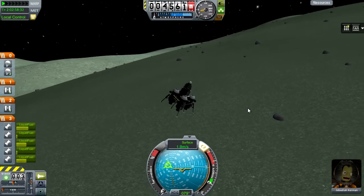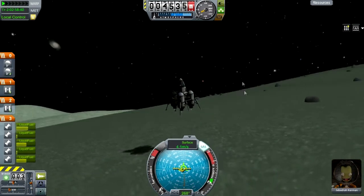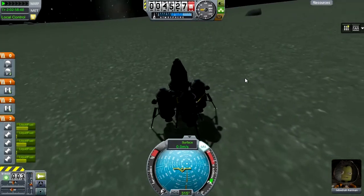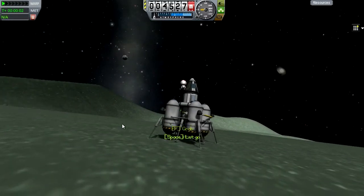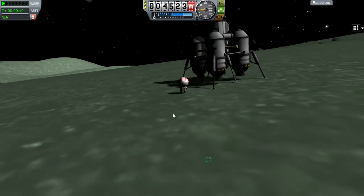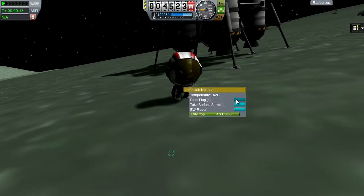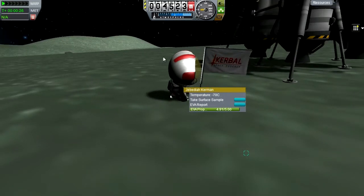We're coming down for our landing now on Minmus and you can see it's going fairly smoothly so far, nothing has really gone wrong. We've still got Jebediah, and he's going to be the one going out to get the science. We're going to plant a flag, do an EVA report, all that kind of thing. There's the flag - I couldn't quite remember what I called this one actually.